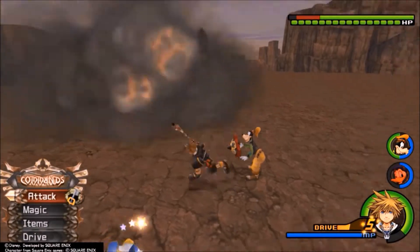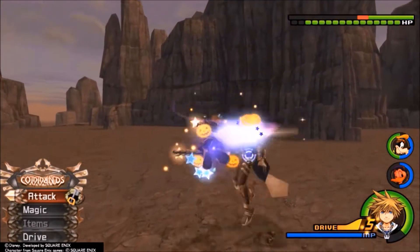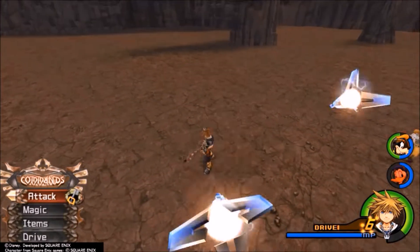Next we have the combo modifiers. What are combo modifiers? The combo modifiers enhance Sora's combat, which makes Sora's combat even better than his standard combat. Throughout the course of the game, Sora will learn attacks that better his fighting style, known as action abilities.